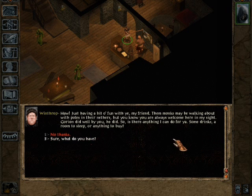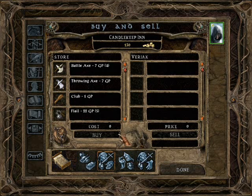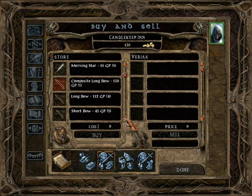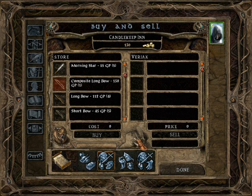So we can see what he has. We have 130 gold there, so I'm just going to buy some basic equipment. If we scroll down, I can't get the composite longbow because it needs a strength of 18 and I only have 15. I could get the longbow, but that's quite expensive, so we're going to have to forego our bow for a bit.